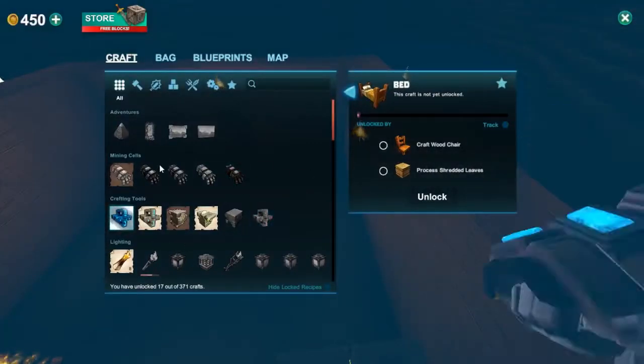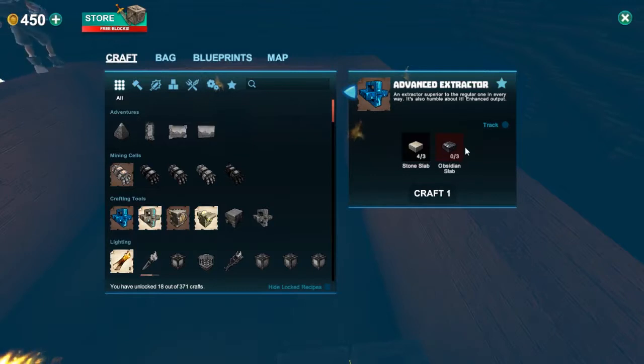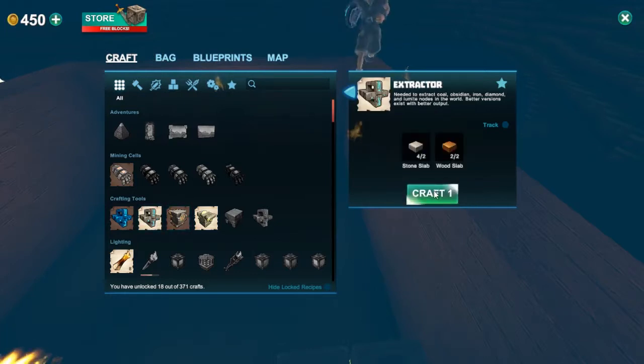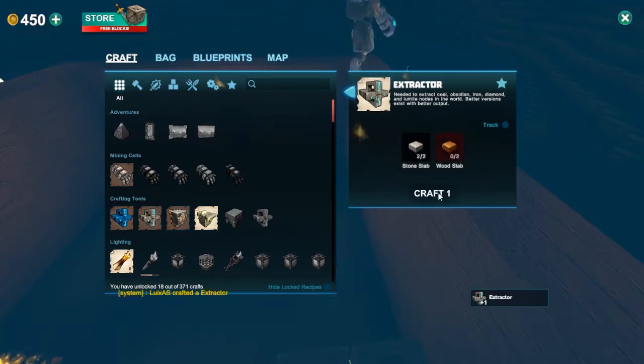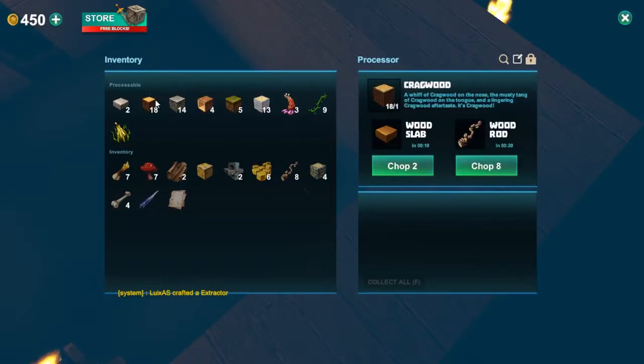Can we see the things that we can do? The pants extractor needs obsidian slabs. Can we make... Should I get a deer at night?